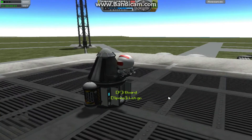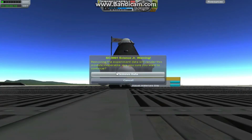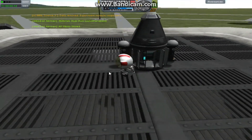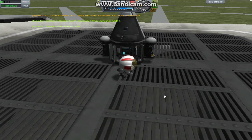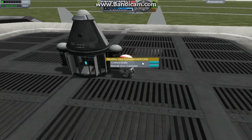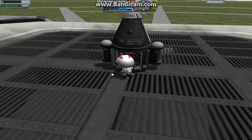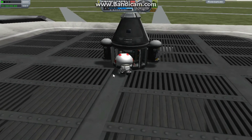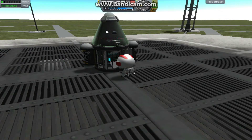If we EVA Jebediah — and I wish I'd put a ladder on this in hindsight — you press Space to let go and you can spacewalk over to the experiments. Right-click on them and you can collect data or choose to reset it manually. We'll take all the data from these science modules — it's all stored in Jebediah now. Then what Jebediah can do — if I had put a ladder on — is board back into the command pod and store the data in there. So we'll have all the lovely science from the experiments and we can ditch the experiment modules, meaning we've got less of a return load.